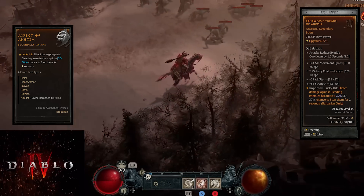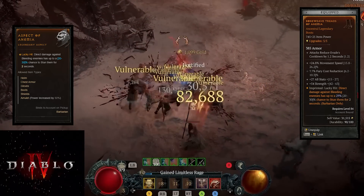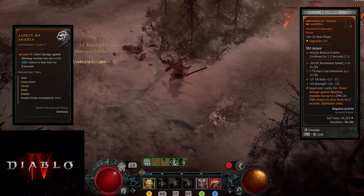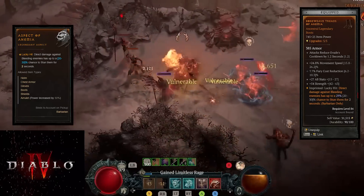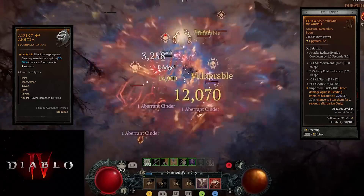We have Direct Damage against Bleeding Enemies - which is every enemy we ever attack - with up to a 29% chance to stun them for two seconds. So you're stunning enemies, which is part of the Stun Bleedzerker. Here's our mace we've been using for a long time: Crit, Bone, Damage to Two-Handers, and all stats - eventually we can roll that to Strength. It's imprinted with: each point of Fury generated while at Maximum Fury grants your next Core Skill 60% increased damage. We overcap Rage frequently, so that's very useful.